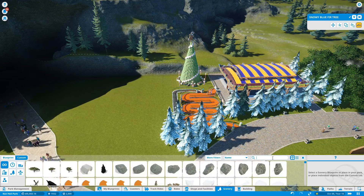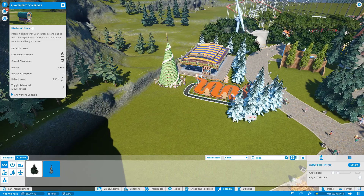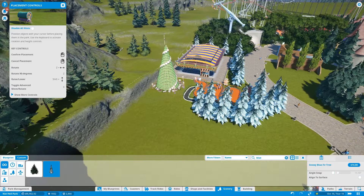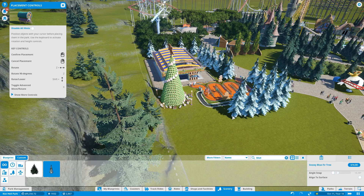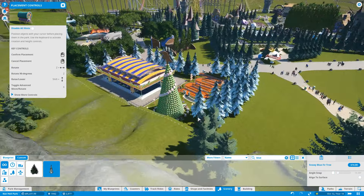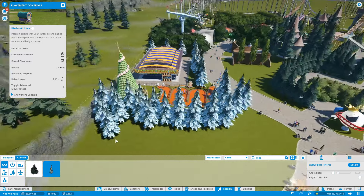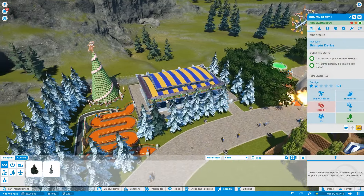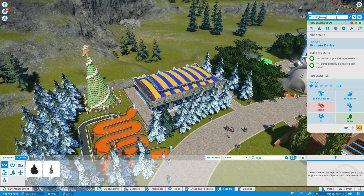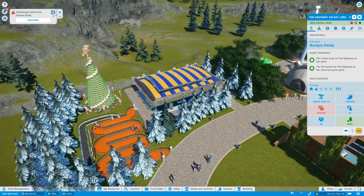These are the Christmas cars — we'll rename them as well. I'm not saying it's the most popular ride in the park, but I am saying that it could possibly achieve our dream of getting a little bit more interest in this section. 100% Q rating. This is not Bumpin' Derby — this is The Highway on December 23rd. Perfect. Hamburger Island is broken down — it's irrelevant to me. The Research Project, however, is not irrelevant.